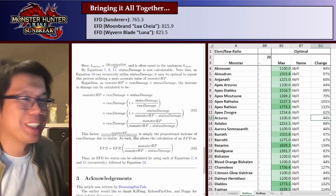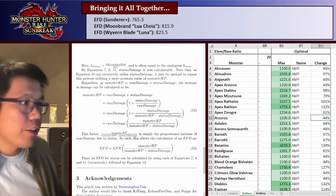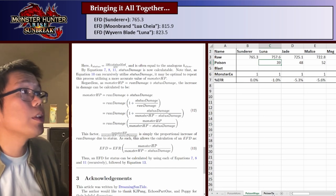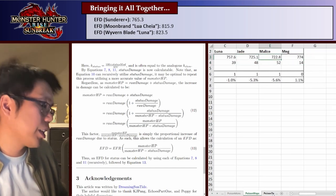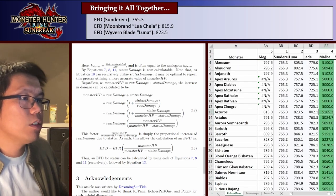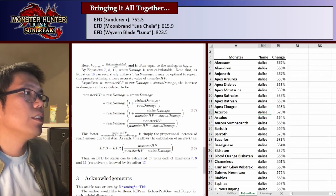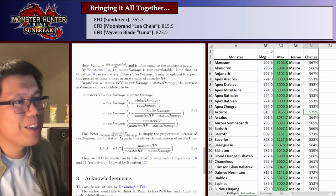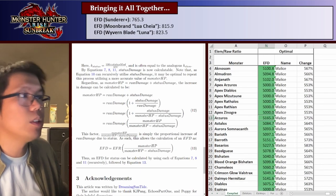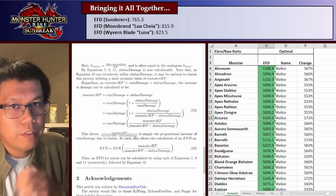You can do the same thing with poison — for example, say a Malice weapon does 5,000 damage per proc, it's going to be super strong. Going to poison mons and then the compiled sheet, Malice does 75% more damage and is clearly the best option. So the spreadsheet is relatively powerful in terms of comparing all these different builds.